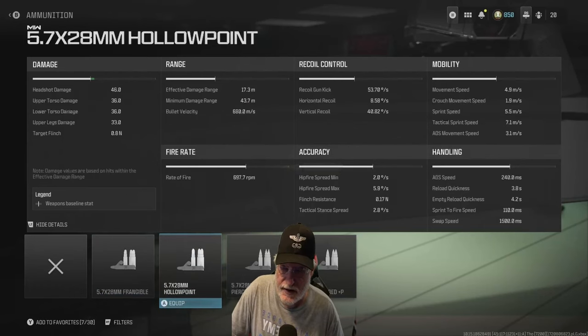Headshot damage is 46, which is pretty good — not quite as good as the mini back that we saw the other day. Upper and lower torso at 36, which is also pretty good, and upper legs at 33. It can reach out to 17.3 meters with a bullet velocity of 680 meters per second. The rate of fire is 700 rounds per minute, which is a solid rate of fire for that much damage.